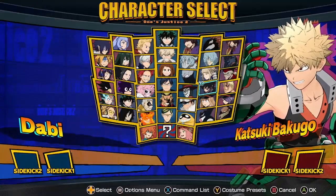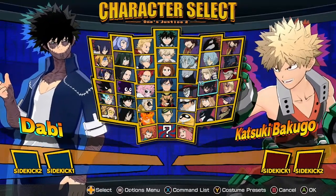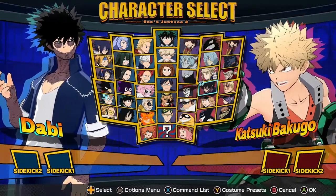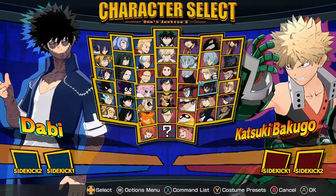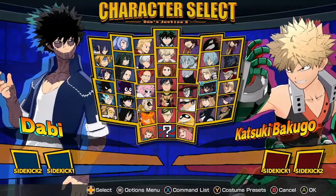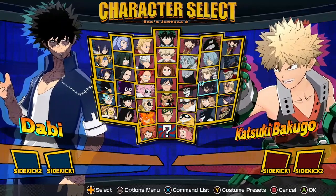Next we have Darby. His changes are to all of his plus ultras — they lowered the damage, increased the recovery frames, shortened the blowaway distance, and increased the falling speed of the damage side. So not really that much, just lower damage for his plus ultras for some reason.